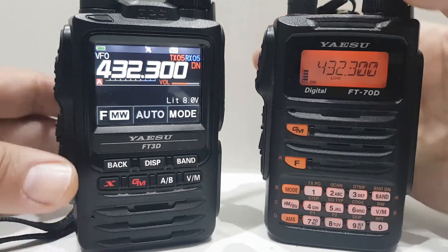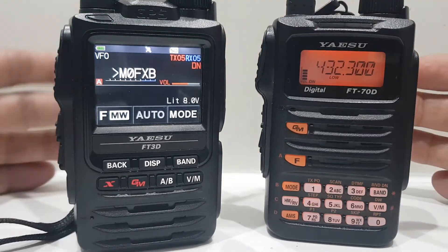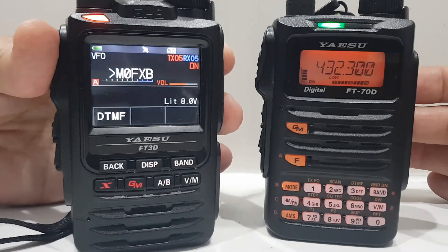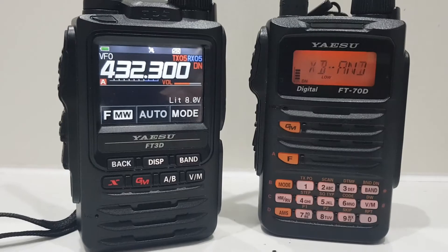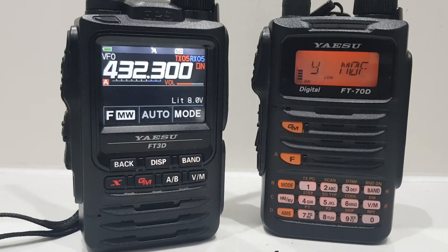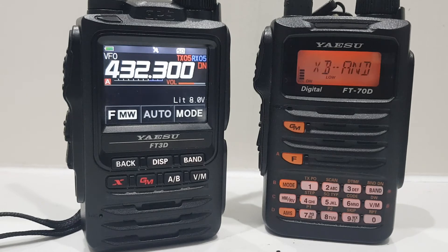And now we'll try it. M0FXB — that works. Let's go back the other way. M0FXB — so there you go. Have a look at that, have a play. It's a way of coding your transmission so that it only goes to one person. There's a lot more — there's a bigger section of this in the manual, all to do with DX hunting.